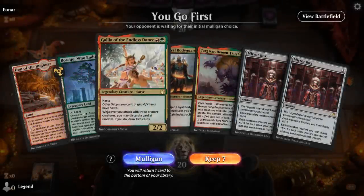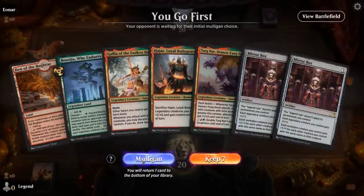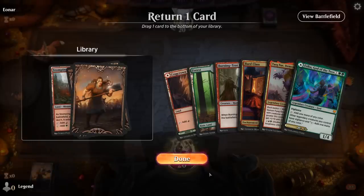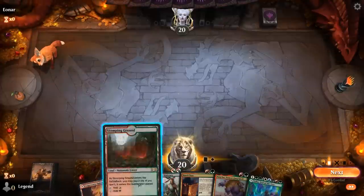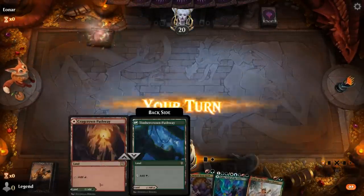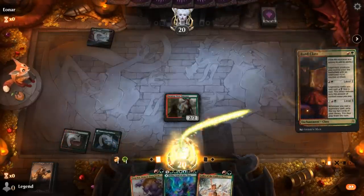We're on the play. Our hand is definitely missing a Bard Class — is it still keepable without it? This hand's not too exciting so we'll mulligan. This is better. We can probably get rid of a land here. We could keep Stomping Ground since we don't have a turn one play anyway — that'll make it slightly easier to play Esika later. Burning Tree into Bard Class — next turn level up, play a free Targnar and Gallia.